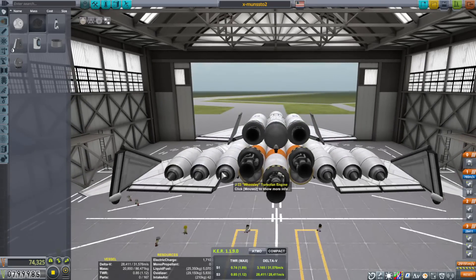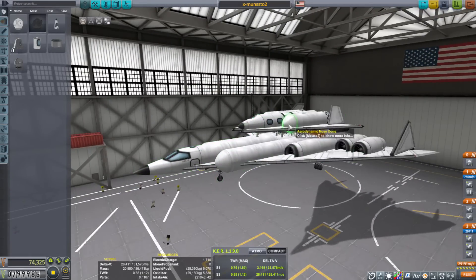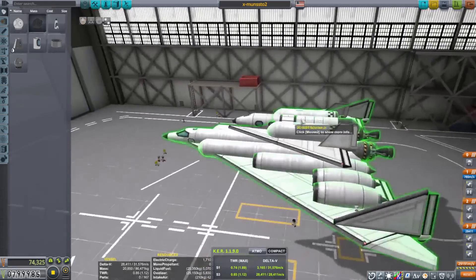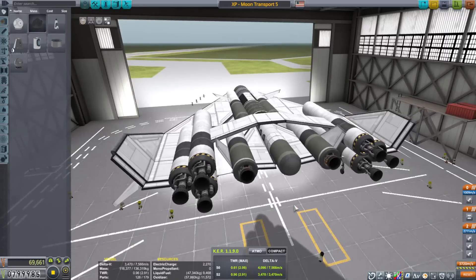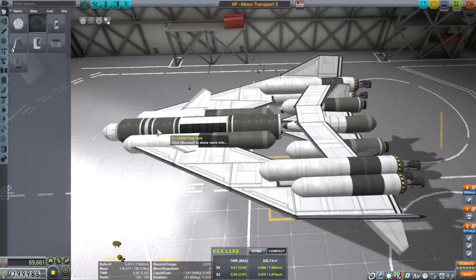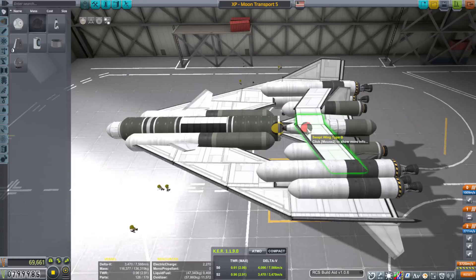However, I was running into a lot of problems during reentry. This thing would flip around a lot because of weight on the back that is no longer there once the top part is gone. So for the second version, instead of having something on top, I opted for it to be in the back. I also got rid of the air-breathing engines because it was getting too heavy for the Weasley engines to be useful at all. But I was still having a problem with the center of mass suddenly jumping backwards. By the way, that red circle is the empty weight center of mass, which comes from a mod called RCS Aid — all my mods are in the description.